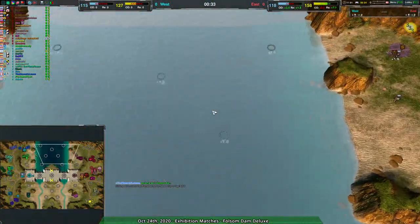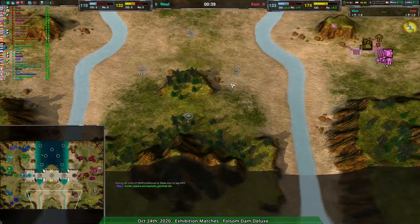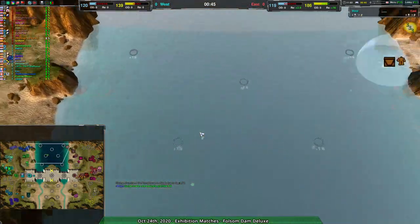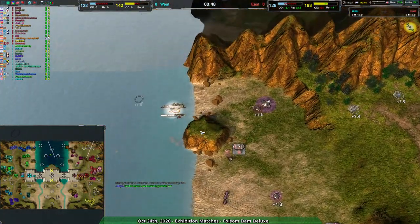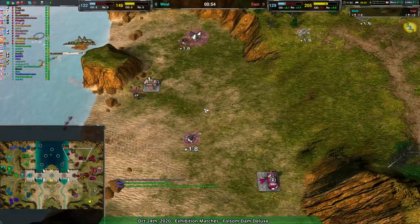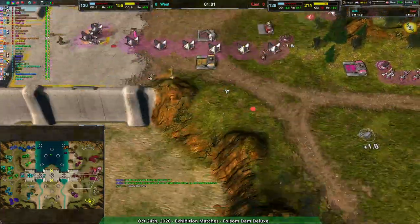We are on Folsom Dam Deluxe, a map with a lot of water to the north and a dam, and not a lot of water to the south. On the northern side, we are seeing a couple of amphibots coming out from the west. The east team going a little more straight into water. Ships coming out from Blank Mind. There's also an amphibot factory along the north coast, which makes sense.